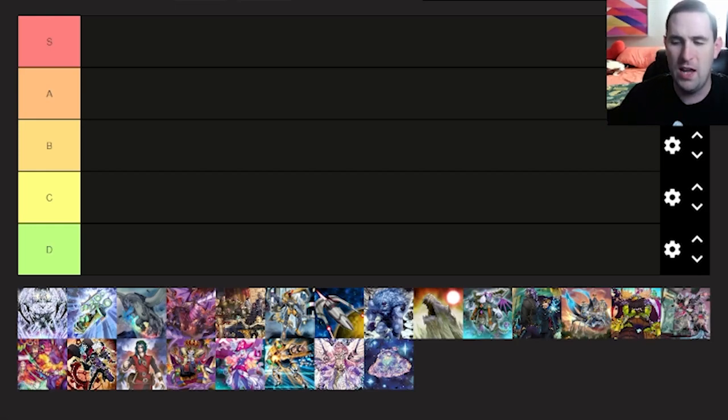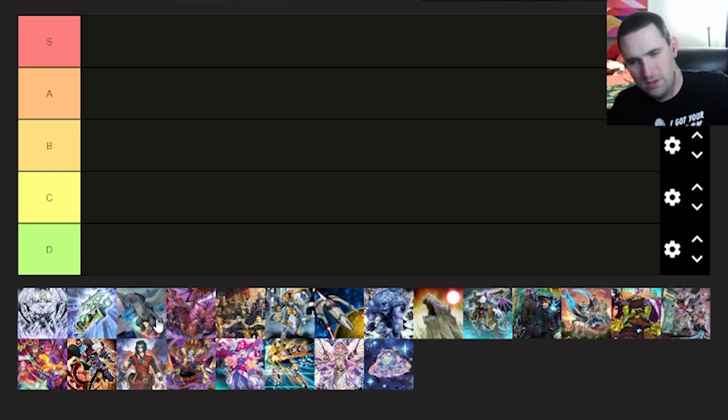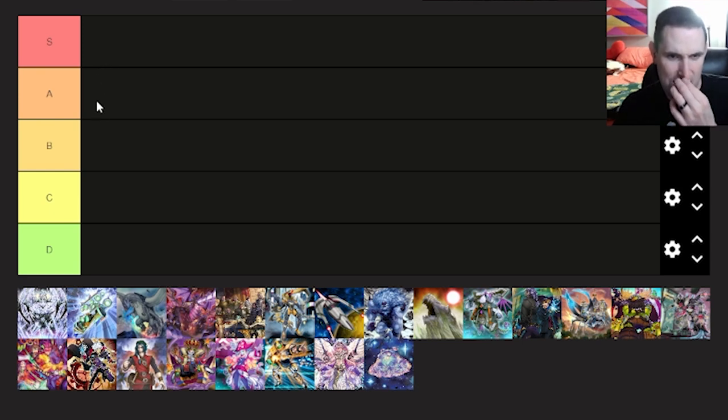Welcome back to Fusion YGO. Today we're ranking the TCG exclusive archetypes. I did add one in between the last time I did this. I forgot to add Steam, because that deck is terrible, so that's in D tier. This is my personal preference — how much I like each deck personally. We're putting them into tiers and ranking them left to right, highest in the tier being far left. There are 22 archetypes and five classifications: S, A, B, C, and D.